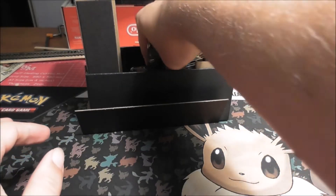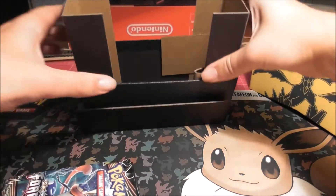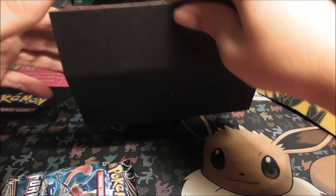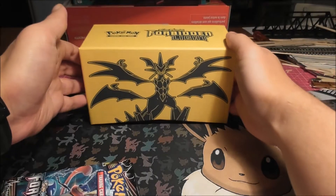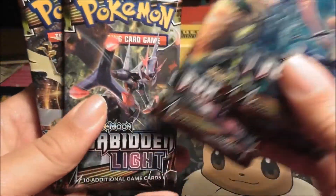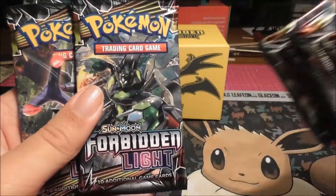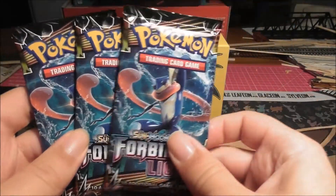And then we got our packs. Let's see how many we got — hopefully eight. One, two, three, four, five, six, seven, eight. So we got all the packs. Two Greninjas, Zygarde, Naganadel, Ultra Necrozma, another Zygarde, Naganadel, and another Greninja. Very cool, so we've got three of them.